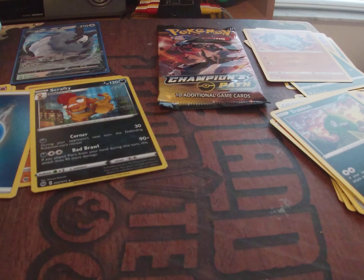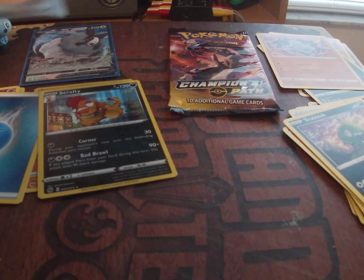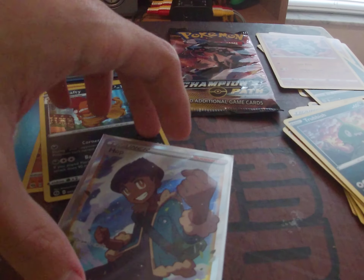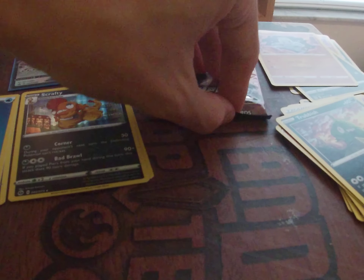There are I believe five Full Arts in the set. Let me look this up on my phone — I have the checklist. There are five Full Arts: Dreadnaw, Curse, Guardevoir, Glarian Cursola, Cramorant, and Hop. To my knowledge this card isn't worth as much as you'd think. Let me check TCGPlayer for reference... yeah, it's only about a three to five dollar card unfortunately. Aside from Charizard stuff, Champions Path isn't worth as much, but getting a Full Art is still a good pull.